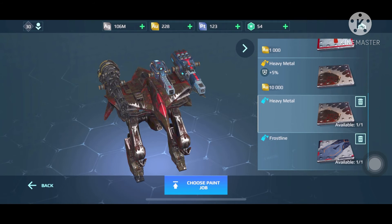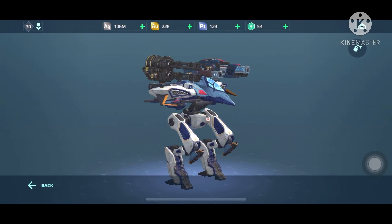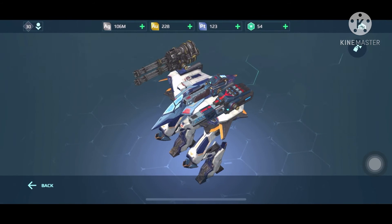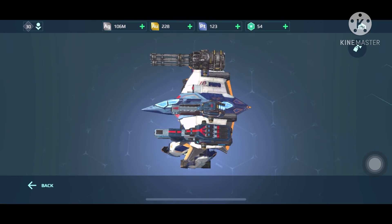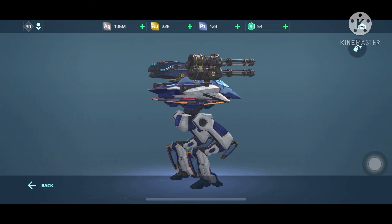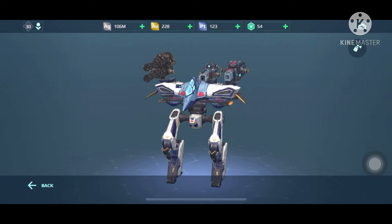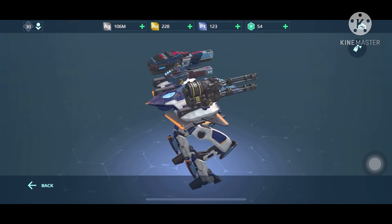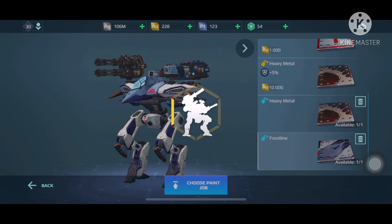We have the first line skin that I got a few days ago. This one looks very cool — look at that design! I like the combination of blue and white. There's light blue, dark blue, and many shades of blue, plus a little orange and red. This is my second favorite paint job for the Nightingale.